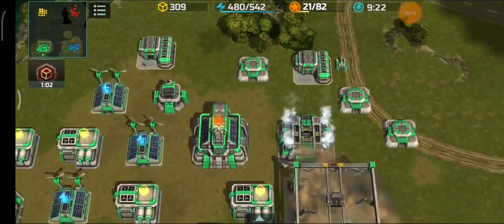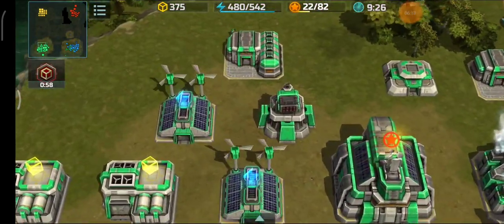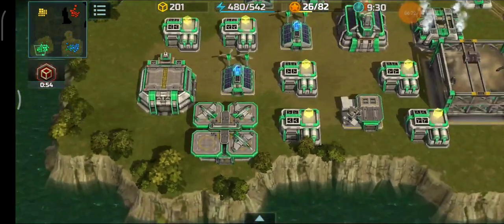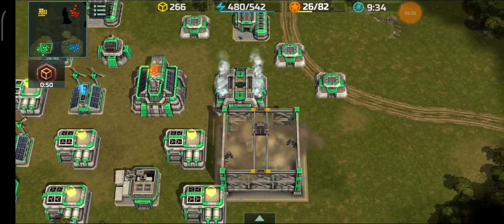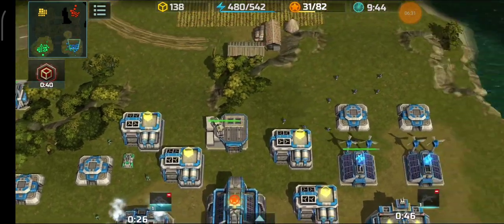Pitbull has a decent defense with one rocket tower and three bunkers to zone out infantry, and the rocket tower handles armadillos. Three vertices are also out. He's building a second vehicle factory. We're going to fast forward a bit - first zeus are now in production.